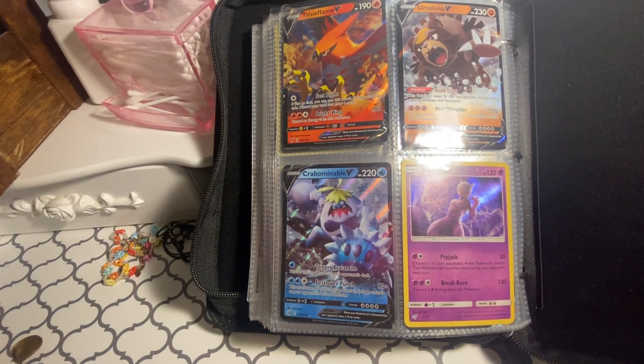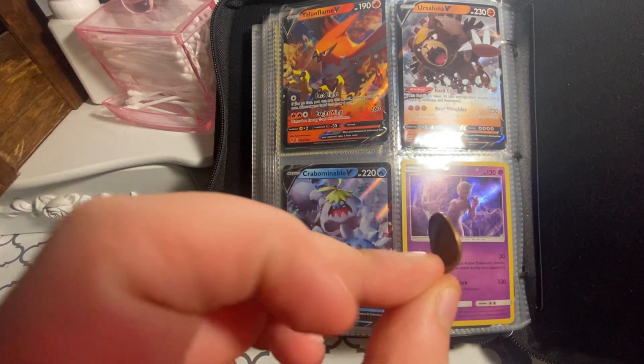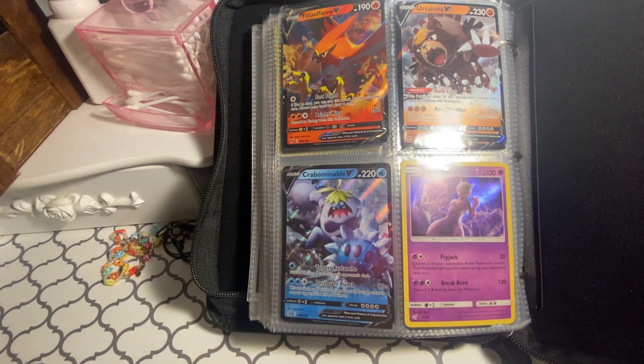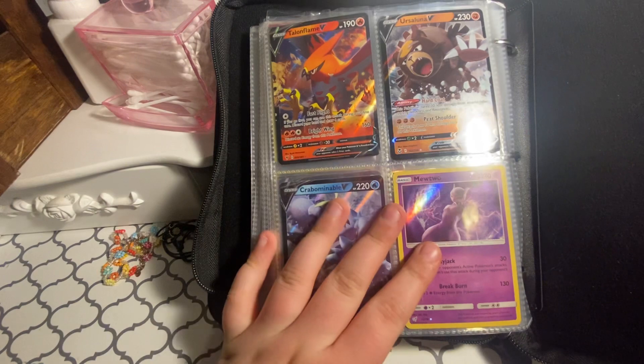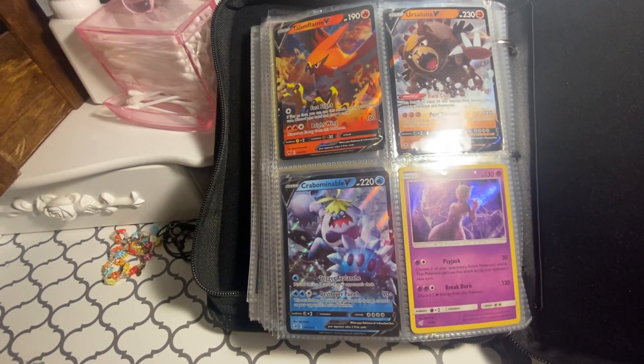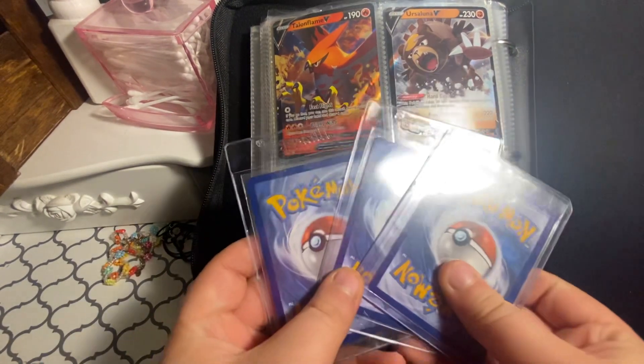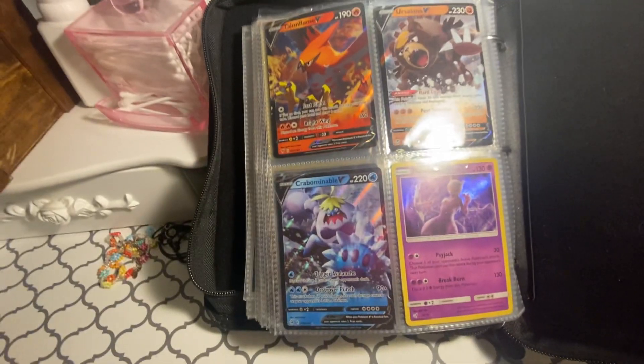Hey guys, today I'm going to be doing an eBay binder opening. Look at this coin — it's so bad, I don't know how that happened. I bought this binder off eBay for about 35 to 40 bucks, and it has more than just Pokemon — it has football and baseball too. My dad collects that stuff and has a bunch of it. There are also these three cards I haven't looked at yet because I've been saving them for the video.